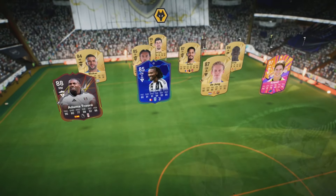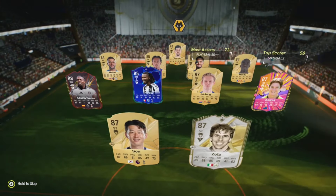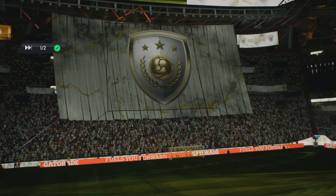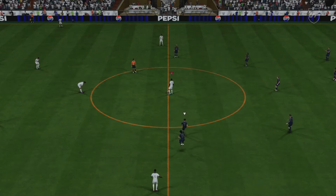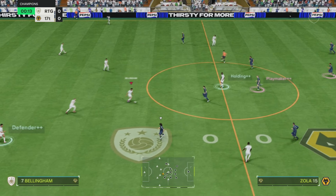Let's have a look at our opponent's team — quite a strong team, some nice icon and hero selection there. I normally have the Rafinha Trailblazers on the right wing, but I'm playing Diaz on the right wing because I've got Doku on the left wing. I like to have inside shooting so he can shoot across goal. In terms of formation, as I said, we're playing in a 4-3-3.